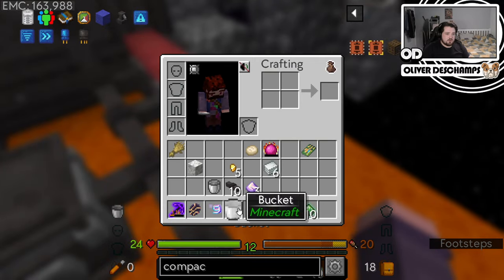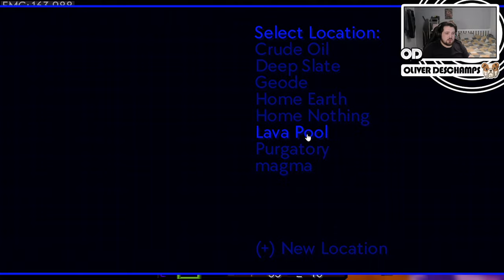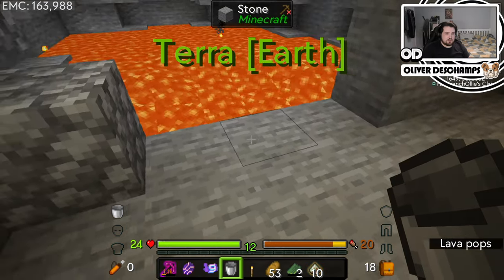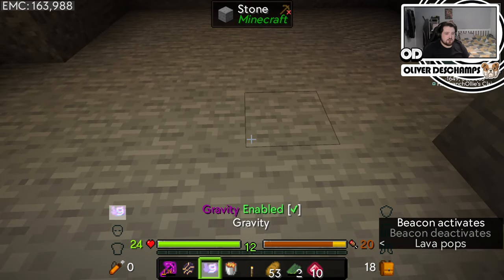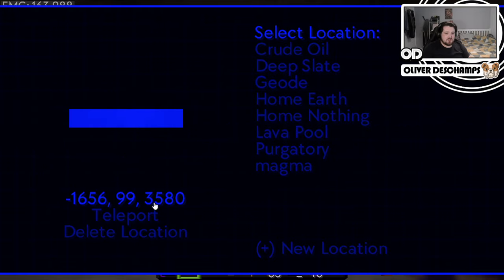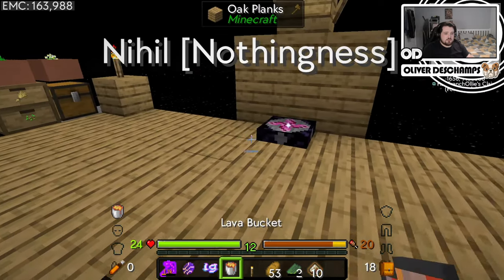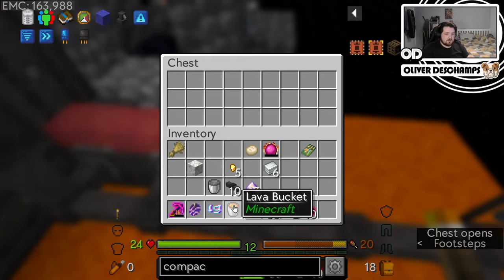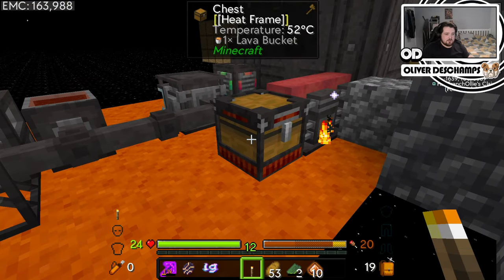Something to test, actually, would be if I go to lava pool, teleport, and we get some lava real quick. I'm curious about that heat frame, because it definitely - oh no, gravity enabled, please - it definitely gets hot when hot things are placed in it. So I'm wondering if that's a tidier way of heating blocks. This is 52 now. If I put this in here, does it get hotter? Got hotter for the plastic. Maybe not lava. Okay, fair enough.